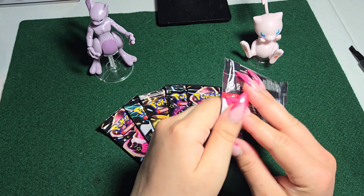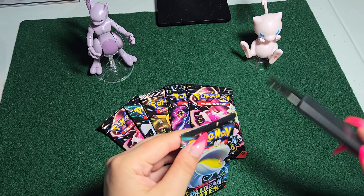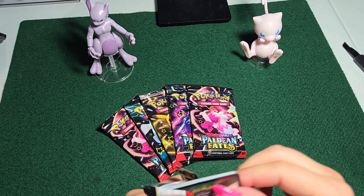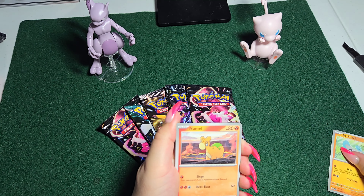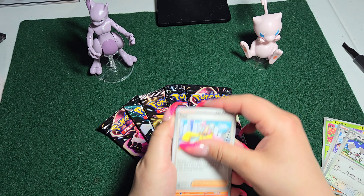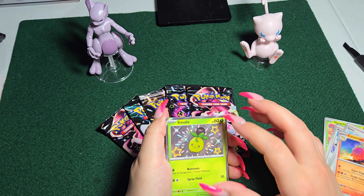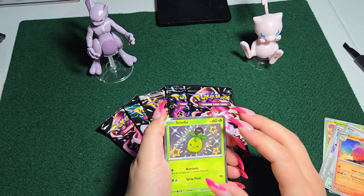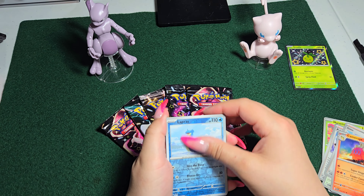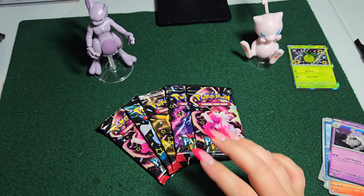Let's start from the top. We'll try to open this one without any assistance — if you guys know me, I struggle with that. Alright, we've got Barboach, Snorunt, Maractus, Hisuian Student, Mousehole, Camerupt, Snom — love that one — and it's a holo. It has the same little stars we saw from our last video. Very cool. Lapras reverse holo, Houndstone reverse holo, and a basic energy.